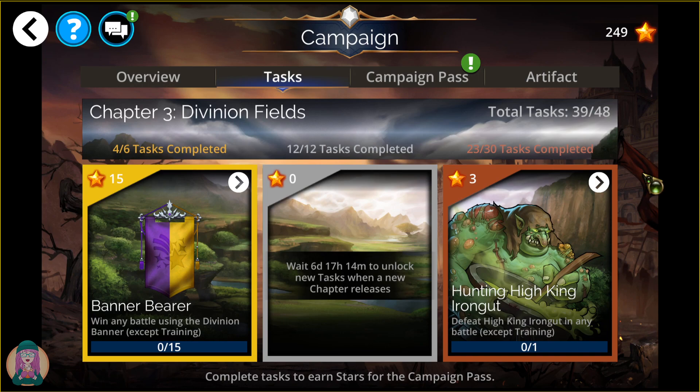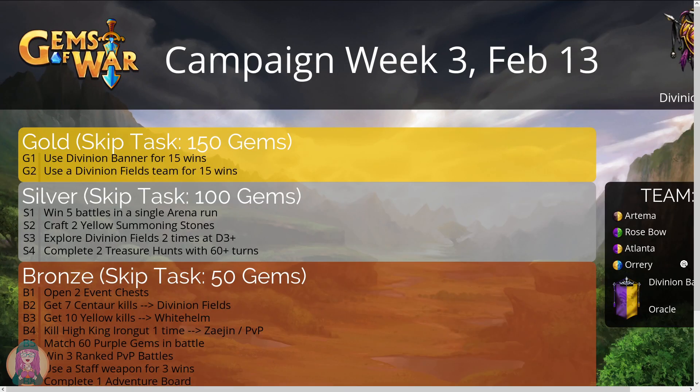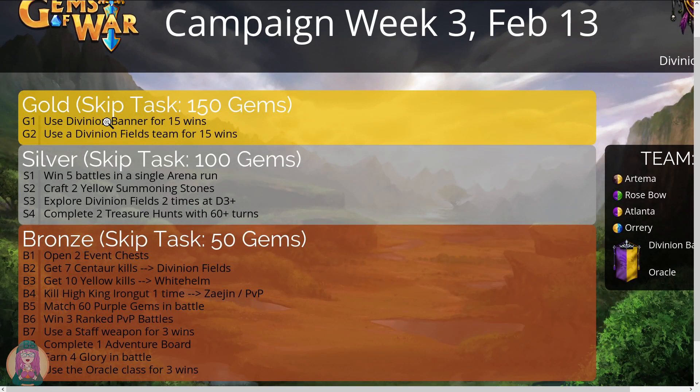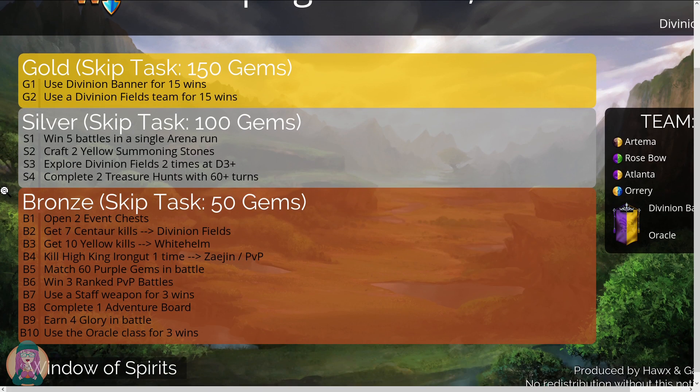I've done a few of them here already. For gold, we have: use the Divinion banner for 15 wins, and use a Divinion Fields team for 15 wins as well. For silver: win 5 battles in a single arena run, craft 2 yellow summoning stones, explore Divinion Fields twice at difficulty 3+, and complete 2 treasure hunts with 60 plus turns.